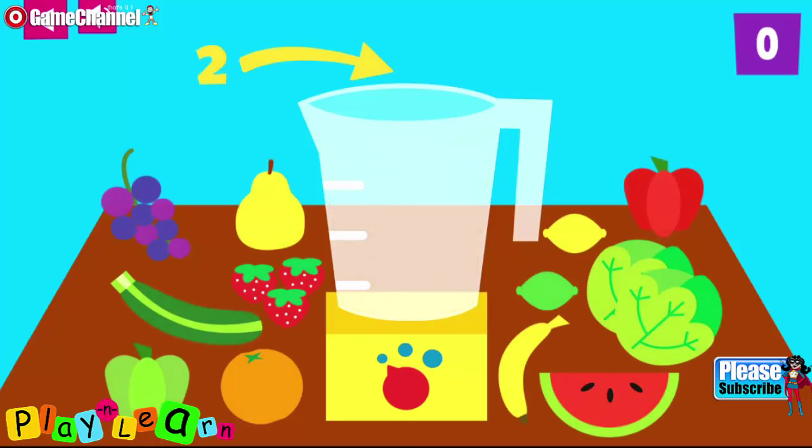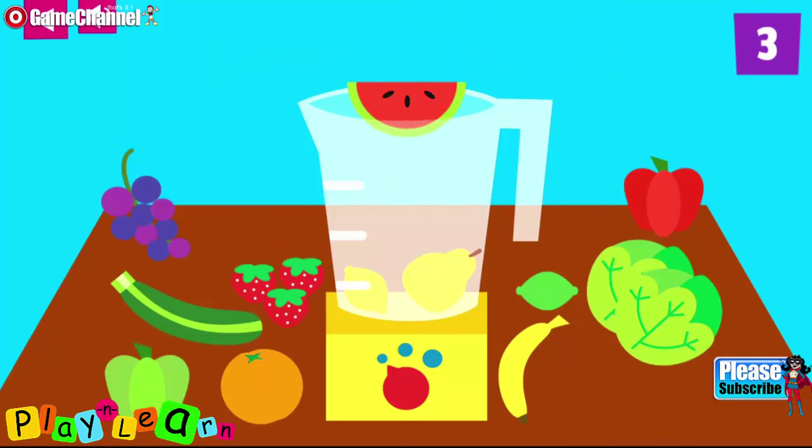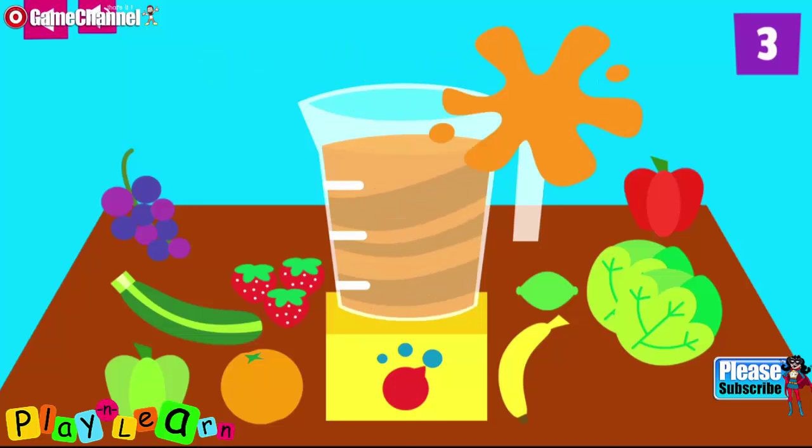Add two yellow fruits plus one red fruit to make a smoothie. One, two, three. You made a scrumptious smoothie.